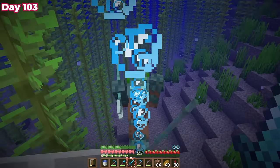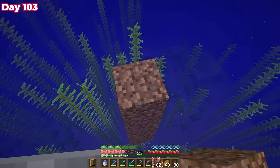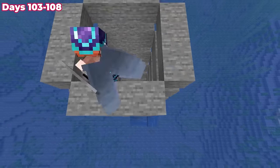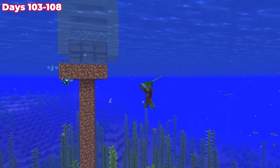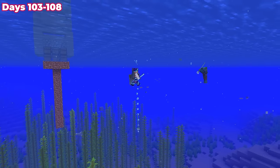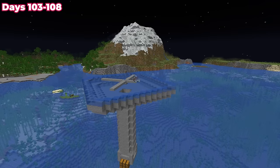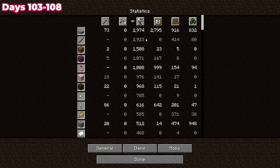I had a small fight with a drowned who didn't drop his trident, then set up a platform and started building the farm. This farm was the first thing I wanted to tackle so I wouldn't have to worry about mob drops anymore. There was an awkward water combat moment but I did get a trident out of it, which was a nice plus. Finishing the mob platforms meant placing thousands of stone slabs.